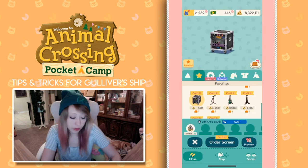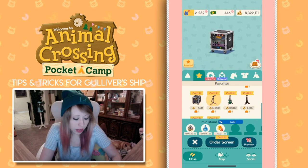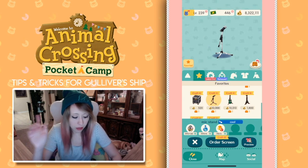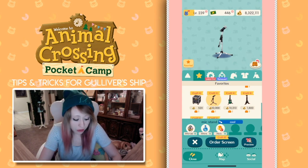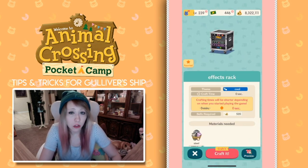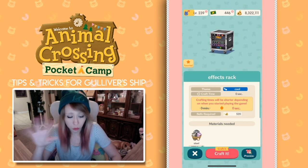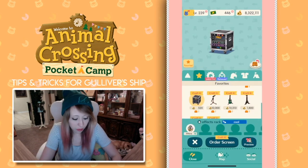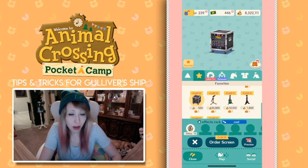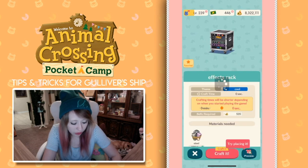So we're going to craft three of these effects racks. One other thing I would recommend: say you had two items that cost the same amount of material — like the mic stand also costs six steel. I would also recommend comparing the times. The effects rack would take three minutes to craft. The reason it says zero seconds is because I have the Pocket Camp subscription plans. The mic stand would take 18 hours to craft. So I recommend not only looking at how many materials you need to craft it, but also how much time it's going to take.